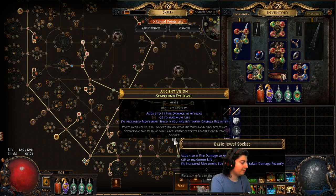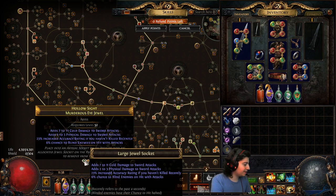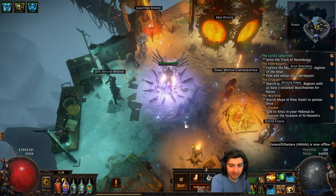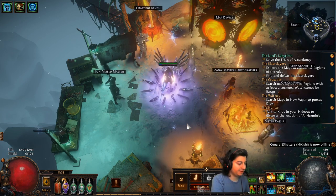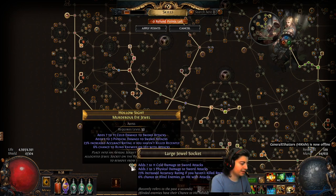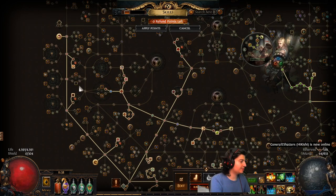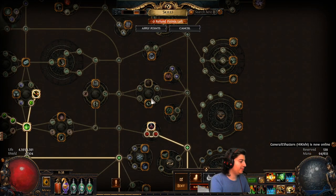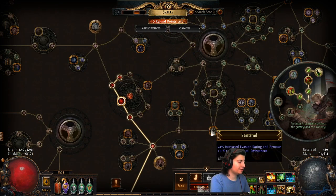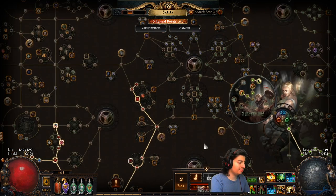My jewels are total crap. I did have a decent one — blind on hit with attacks is a little bit cool. With something like bladestorm down, it will blind if you have flesh and stone. So maybe you can fit that in the build instead of herald of ice and hatred that I have. There's a lot of little customizable things you can do. I just like the flat damage to sword attacks. Increased accuracy rating is worthless to me, but I'm still going to be working on crafting jewels.